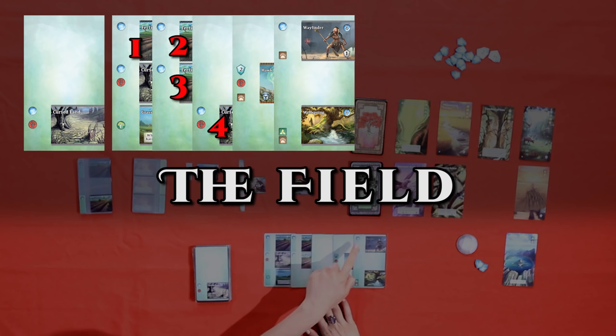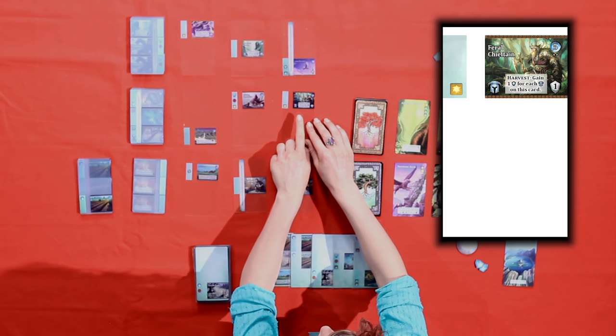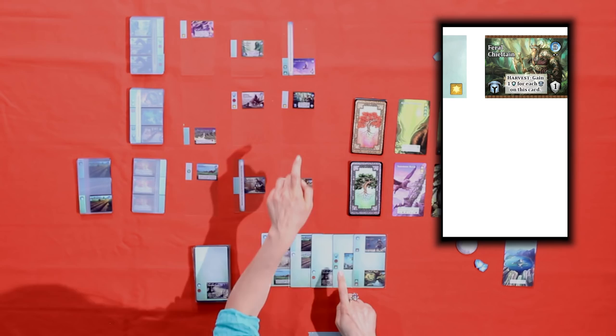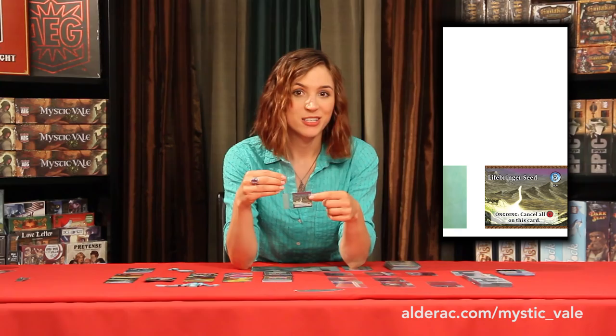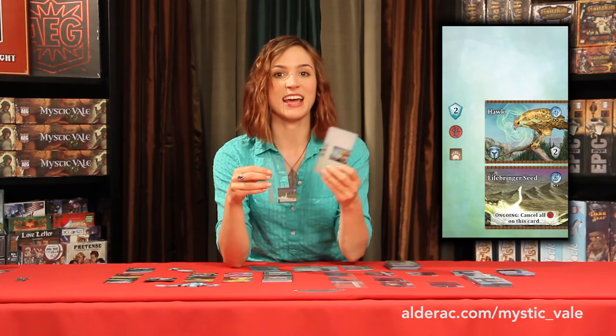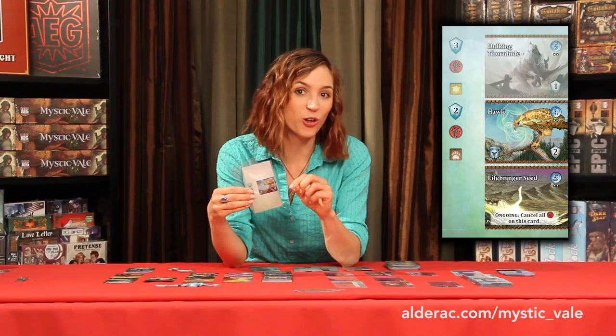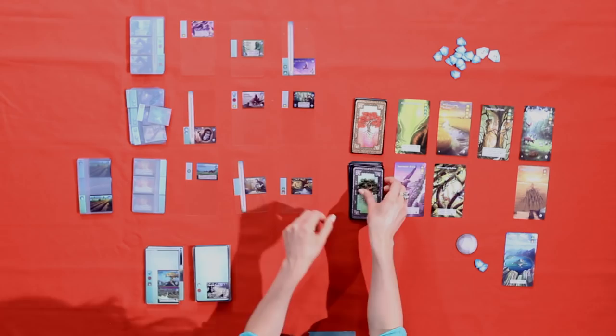It looks like I can't purchase any other veils, so let's look at mana. I've got five mana. Remember that the Grassland cancels out one of the mana on the first card, but five is enough to purchase any of the level two advancements. The Feral Chieftain gives me a VP for every guardian symbol on the card. The Hulking Thornhide would also give me VPs but would add another decay to my deck. So I'm going to go with the Lifebringer Seed — it cancels out all decay on its card, so I'll put it on the hawk. The next time it comes up, it won't give me any decay. And the next time after that, I can put the Hulking Thornhide on the card too to get even more victory points. That takes all of my mana, so on to discard.